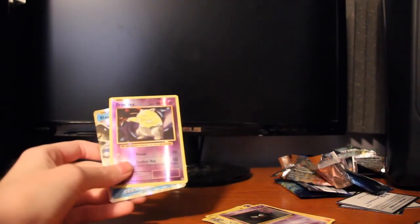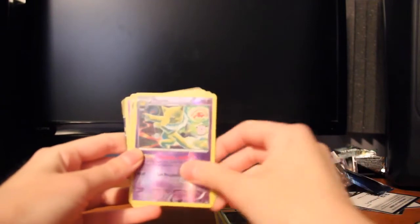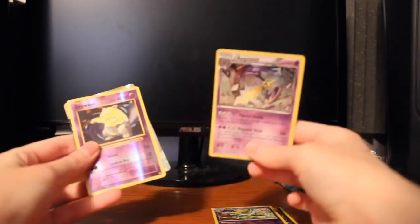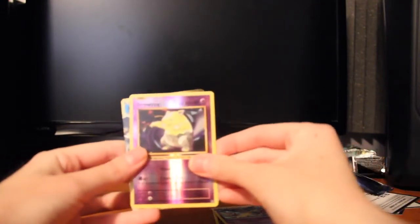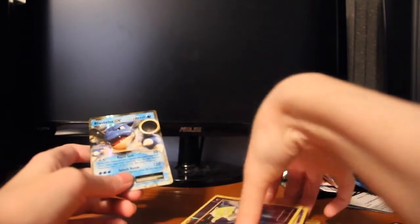Let me show you all of them. So the holos we got: Talonflame, Brock's Grit, Hypno, Eggslash — am I pronouncing that right? I don't know — a Drowzee, and a Blastoise EX. I wish I had some card protectors; I'll get some eventually.